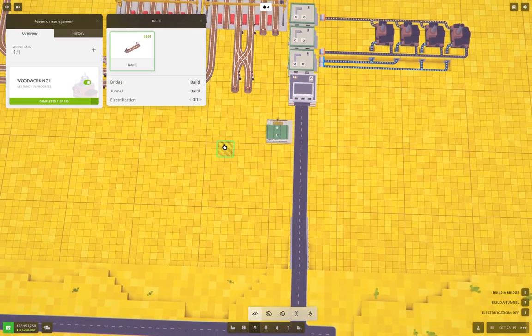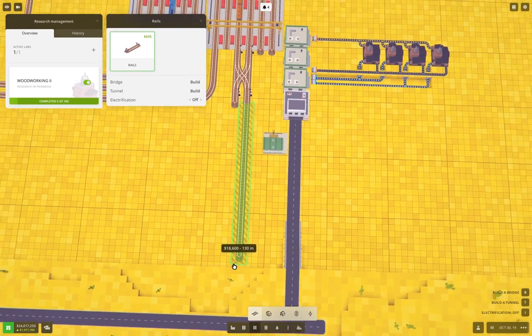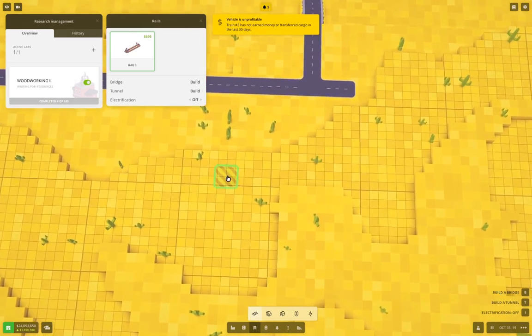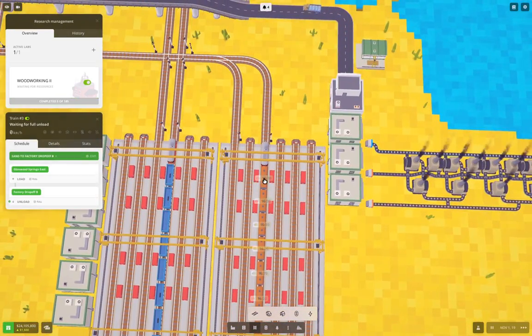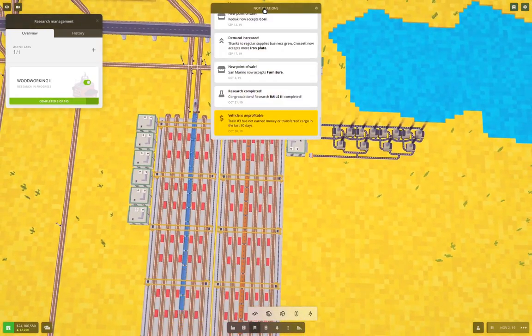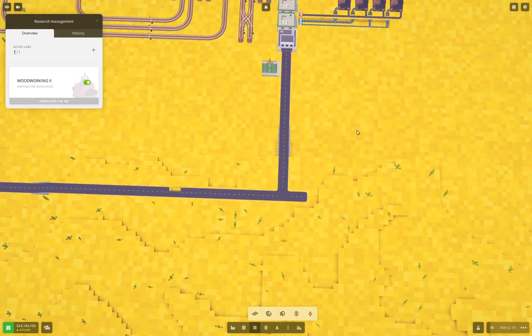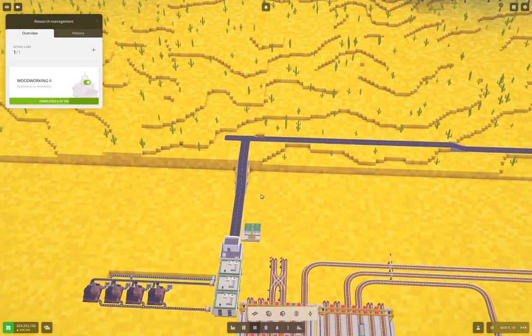Now we've got here — we want room for a full train in here, so that means we need to get way back there. We're going to need to do some fiddling here. So what we're going to do is, well first of all, we'll get this so we can build the road straight across here.